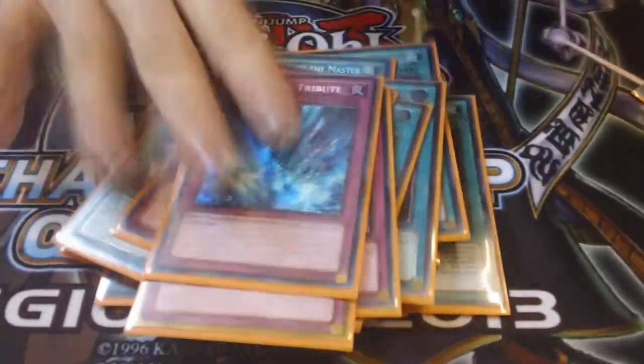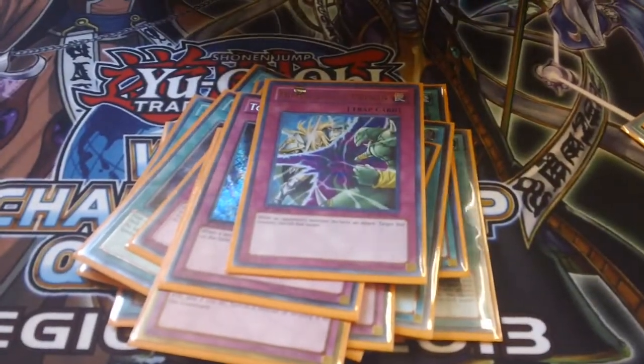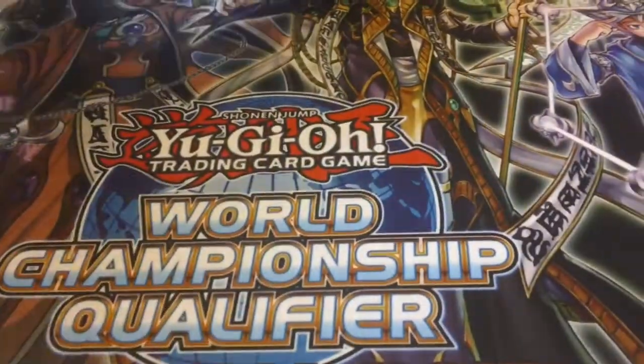One Solemn Warning, one Horn of Heaven — so good against Hieratic Rulers. Bottomless Trap Hole, Torrential Tribute, D-Prison. Running quite a strong heavy back row lineup because you have to these days. Triple Phoenix Wing Wind Blast, triple Reckless Greed. I'm actually really happy with how it worked out today — nothing felt like a waste.